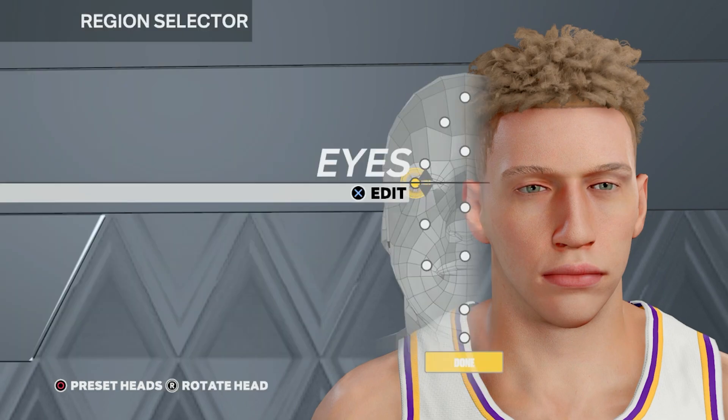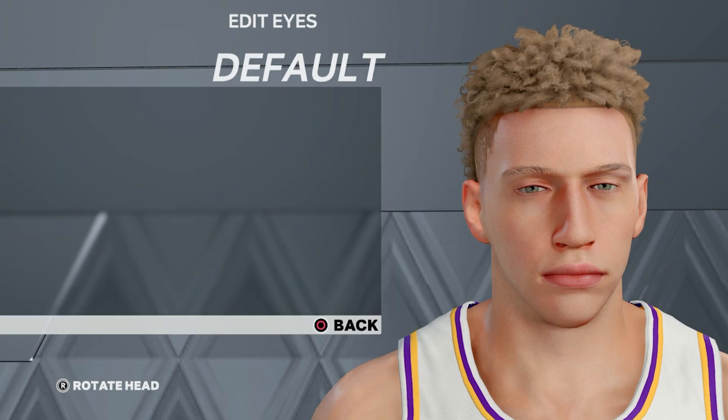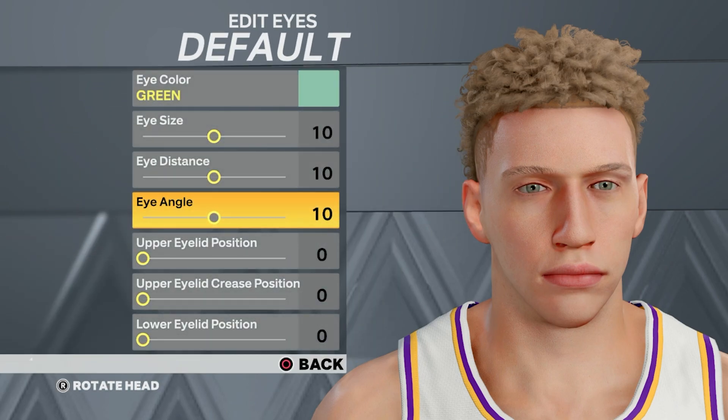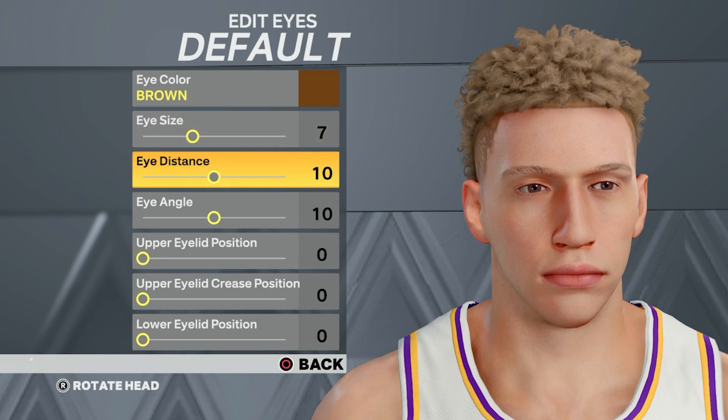Next, we're going to go to the eyes. Press edit, go to the default one, press edit one more time. We're going to put the eye color to dark brown, the eye size to seven, and the eye distance to six.